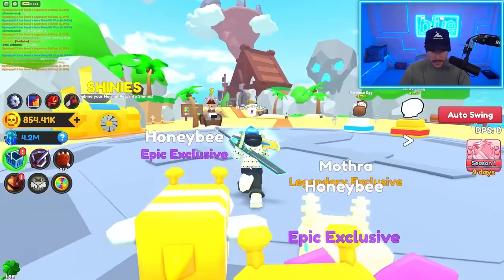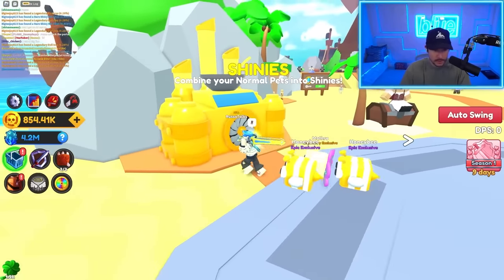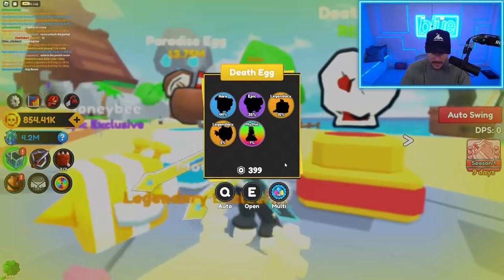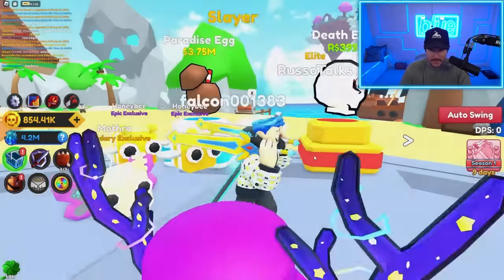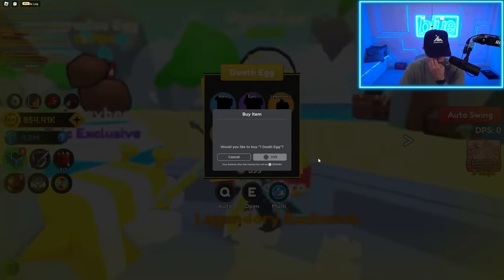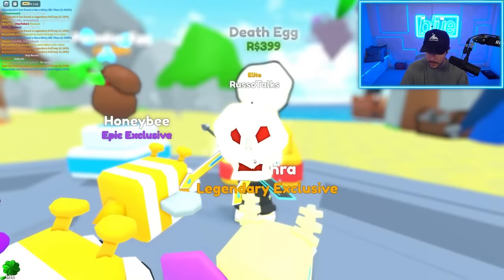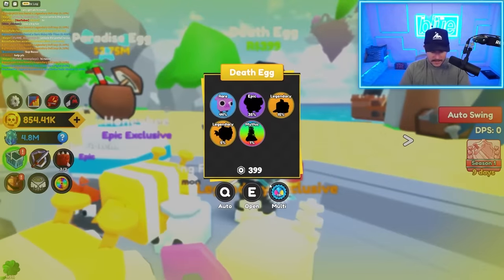Let's go to Skull Cove — here is the next zone. This unlocks the Sailor Lily quest line. Also shinies — you can combine your normal pets into shinies. The death egg? Is that supposed to be a skull? So we have these eggs right here — this is the Robux one. I'm curious: is this going to be better than the starter pet or the magic egg? It probably will.